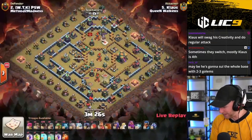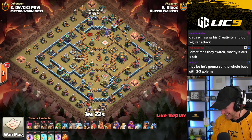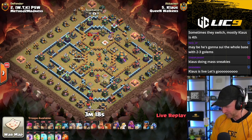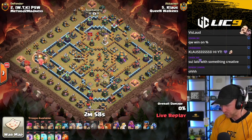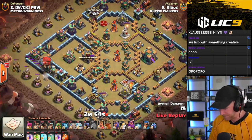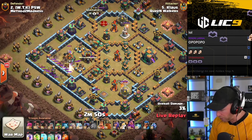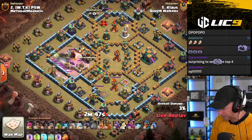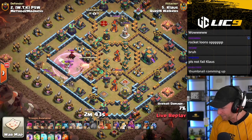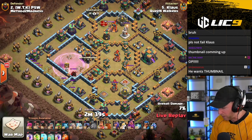Waus is live against PSW. Let's see if he can top his attack. Klaus coming in with three Ice Golems, a regular Golem, and 20 Rocket Bloons for this one. He'll start with the Blimp, sending in a couple of Rocket Bloons to trigger traps in front of it, going all the way into the Eagle Artillery. Lots of traps going off, but the Rocket Bloons were able to trigger a handful of them including a Yeti Bomb, and it will take out the Eagle Artillery and form a bit of a funnel while pulling the CC.